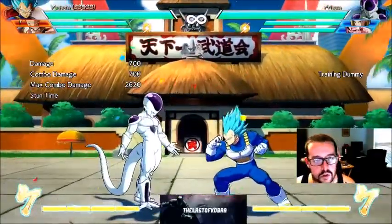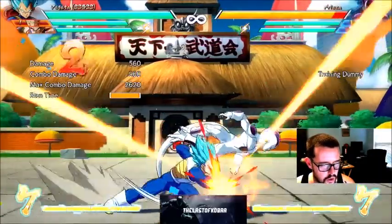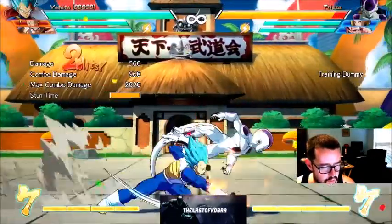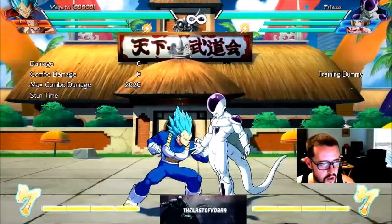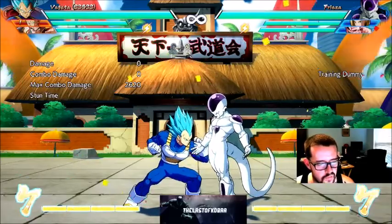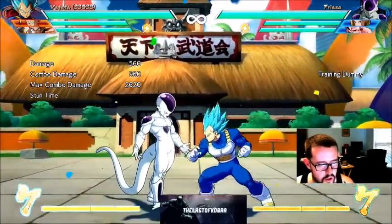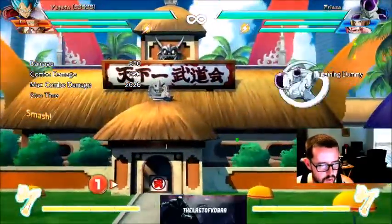That enables you to start your air combo and start carrying across the screen. So it's: standing light, crouching medium, standing medium — that's when you do your jump cancel. Then when you're in the air moving towards your opponent, you hit light, medium, jump cancel again, and then down and heavy, which will actually hit your opponent up.